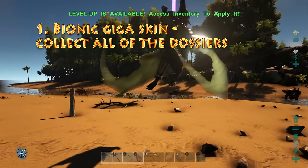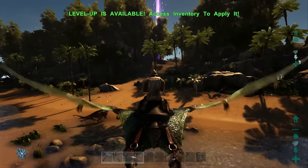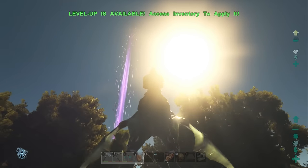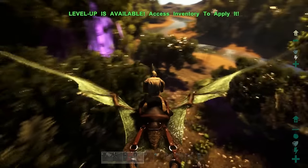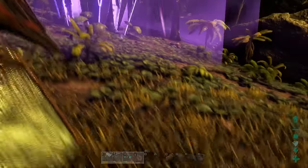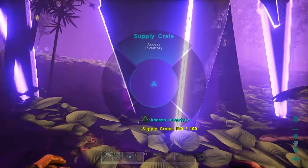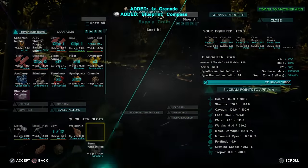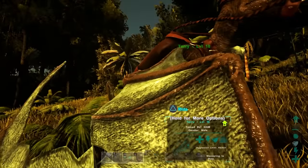The way to collect a dossier was by either killing or taming a new dinosaur, then a page from a notebook would appear on your screen with information about the dinosaur. The reason they've changed this is that they want the reward to be worth the risk, so instead of just killing and taming dinosaurs they want you to actually explore the island, which is fine by me. I absolutely love this game — it's only been out about a week and I'm addicted, it's so much fun.